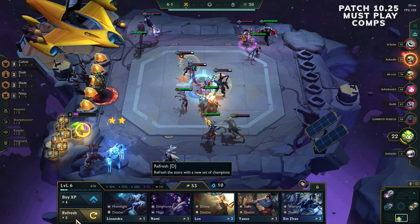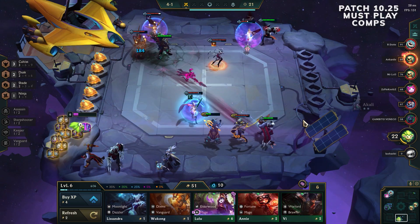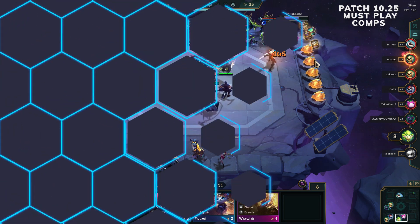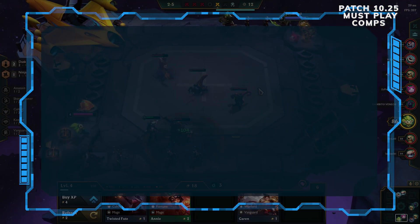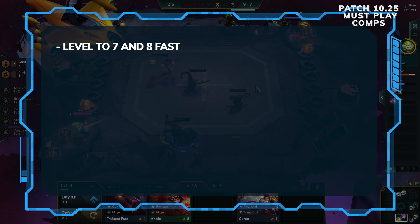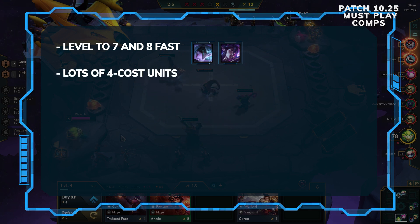Last week's top comp has been knocked off first place into second, so not much change there. Dusk relies a lot on the items you get as well as the chosen you find at your level 7 or 8 roll down. You can start sort of forcing it by playing Vayne and Thresh early and slowly finding the rest of the units. Alternatively, if you see a lot of swords, build perfect Jhin items and then find any of the 4-cost Dusk units — that's pretty good.